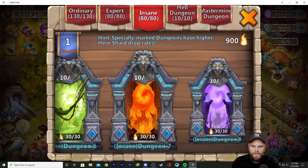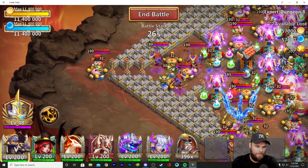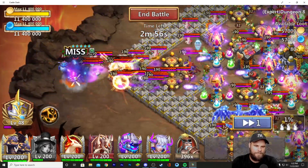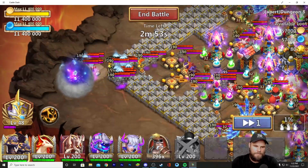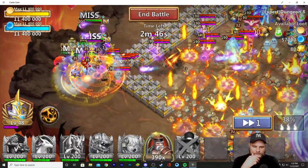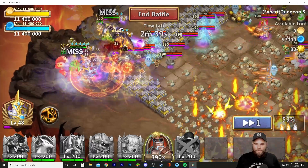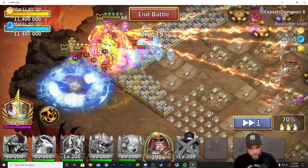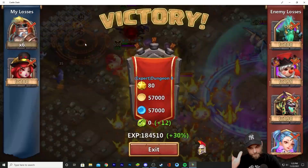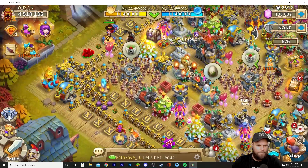I just want to see how these heroes would perform in Insane Dungeon 8, because I know there are a lot of people that want to get through there still. Let's go Heartbreaker — you've got all these Gunslingers, and they are dead. Hell dungeon is difficult in the sense that the buildings don't die easily, but easy in the sense that the heroes are worthless. Insane 8 is the other way around — the buildings are worthless but the heroes are decent.